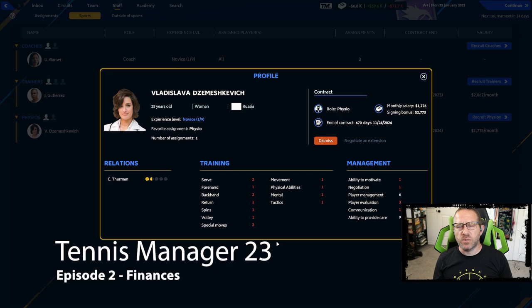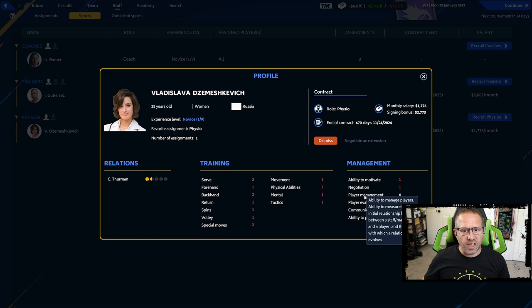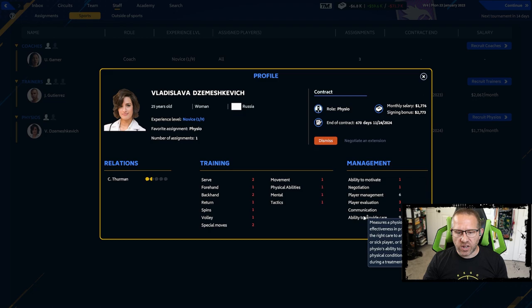Hey, I'm the Kathalon Gamer, welcome back to Tennis Manager 2023, this is episode number two. It's almost like an episode 1.1. I've been reading descriptions - you can hover over certain key areas like player management and it shows what it does in more detail. Player management covers the ability to manage players, measure the initial relationship level between a staff manager and a player, and the speed with which a relationship evolves, plus care, communication, and other things.